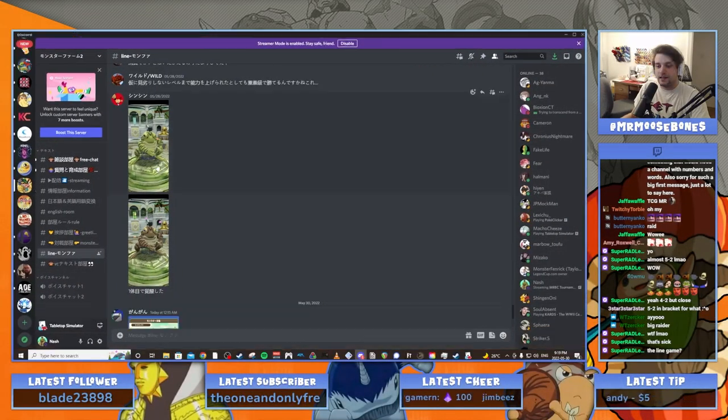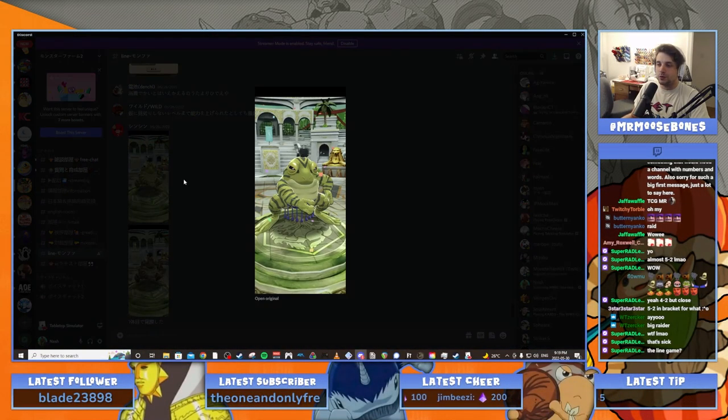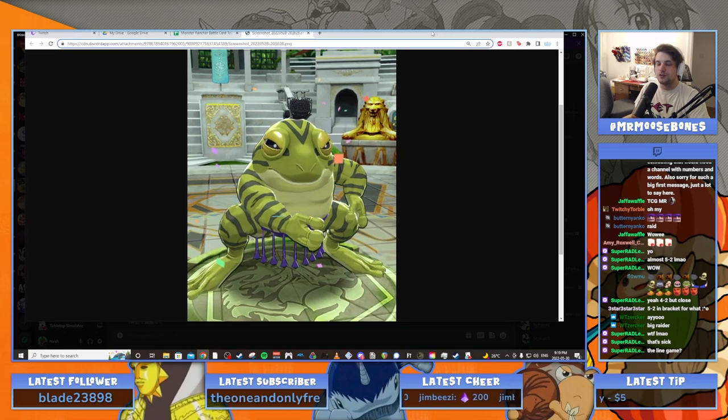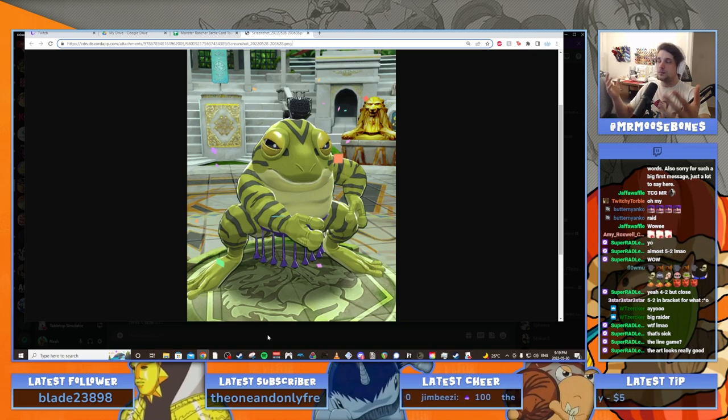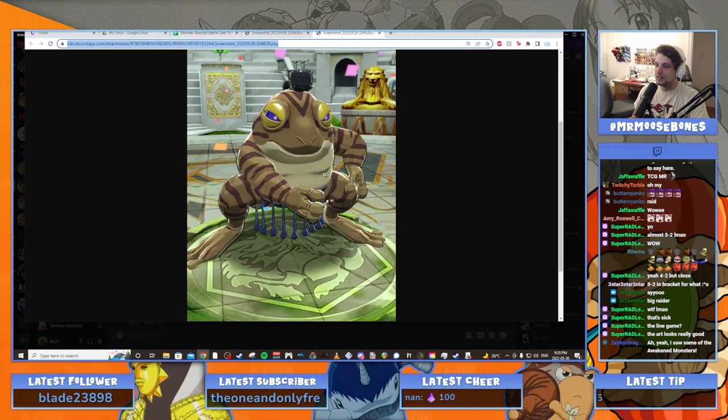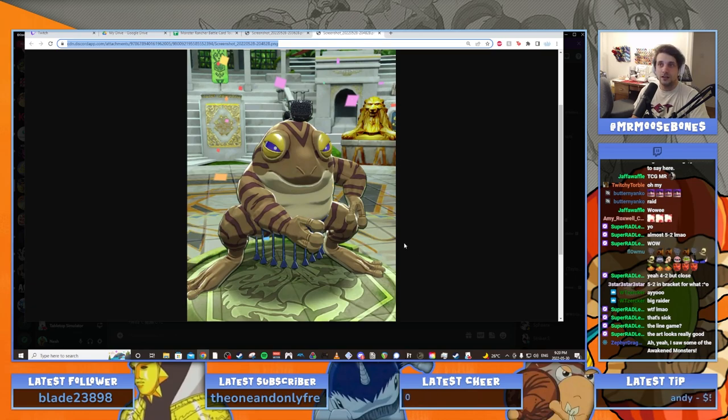What I want to talk about today is awakened monsters — this is so cool. Here's our good boy, Fucker Frog, our brand new best boy — the coolest monster I've seen in a very long time. There is an awakened mode where you feed your monster a special item, boost their stats, and it turns them into a shiny version. It's pretty much gacha hell, but it's sick — they look the same except they don't look the same.